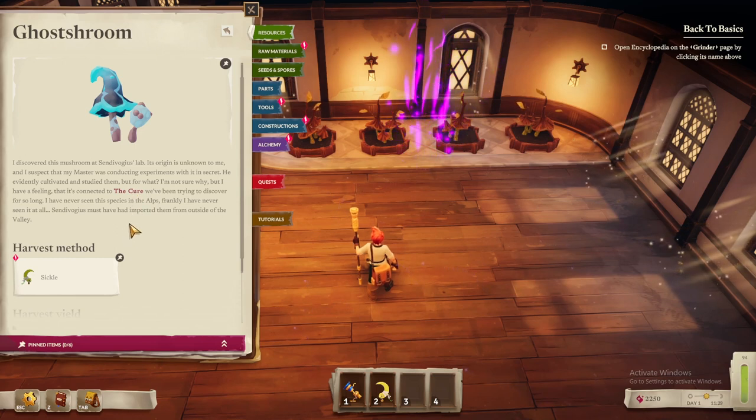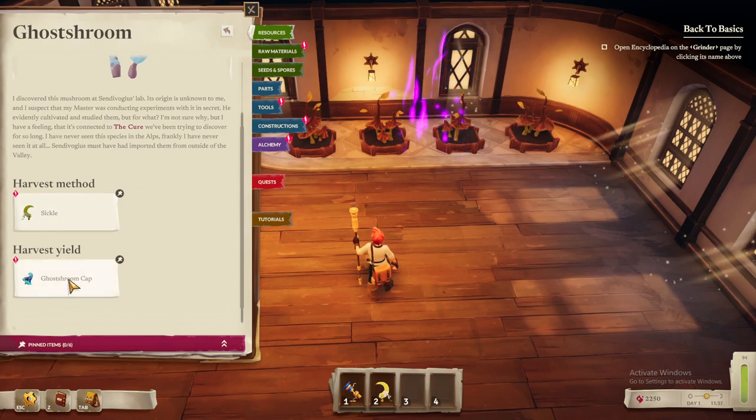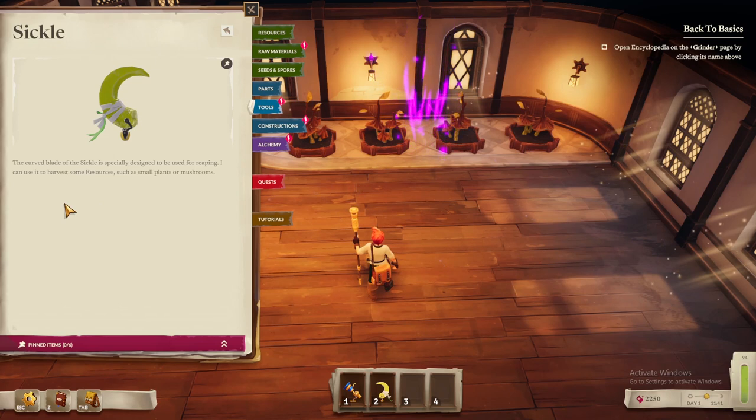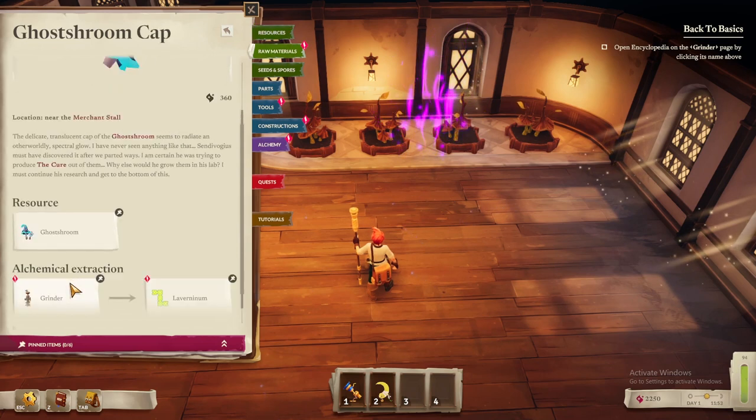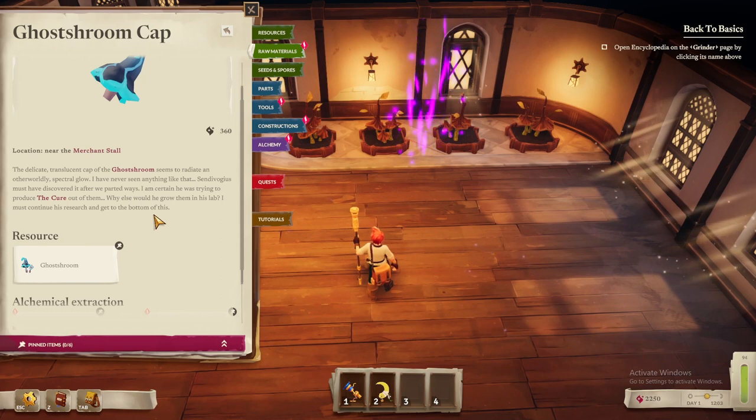I've never seen the species in the Alps — frankly I've never seen it at all. Sindipodius must have imported them from outside the valley. Harvest method: sickle. The curb blade of the sickle is specifically designed for reaping — I can use it to harvest small plants or mushrooms. Ghost room hat cap — the delicate translucent cap seems to radiate an otherworldly spectral glow. My teacher must have discovered it after we parted ways. I am certain he was trying to produce the cure out of them.